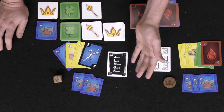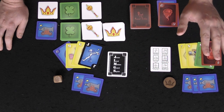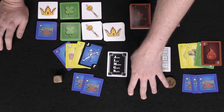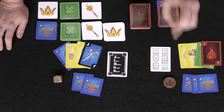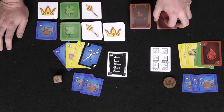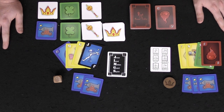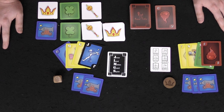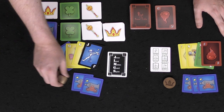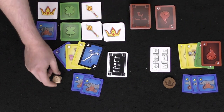If no one plays anything else, all those cards are discarded and the defender wins, earning a cannon card. During the defense phase, other players can drop additional cards to fight against the defender. If the defender can't beat those extra cards, they lose and must pick up cards. There's a maximum of six cards that can come out against the defender, or equal to the number of cards in the defender's hand. After that, the round ends and players draw back up.